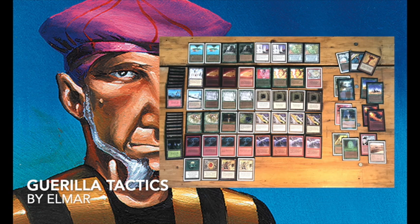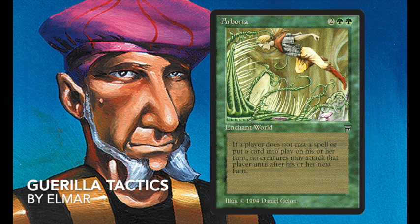Looking at the technical part of the deck — what it wants to do — it obviously revolves around Arborea. There are two Arboreas in the deck. In case you're not familiar, it's a Legends card for two green and two colorless. It's an enchant world and it reads: creatures can't attack a player who didn't cast a spell and didn't put a card onto the battlefield during his or her last turn.